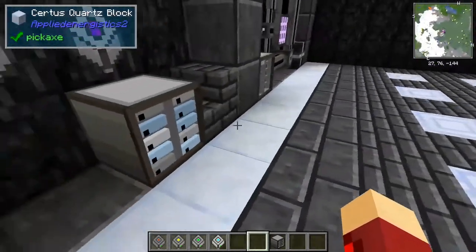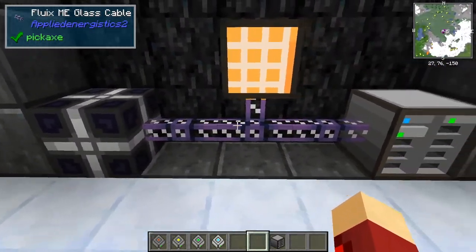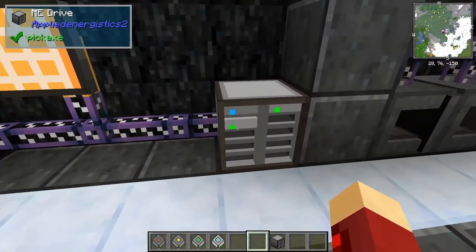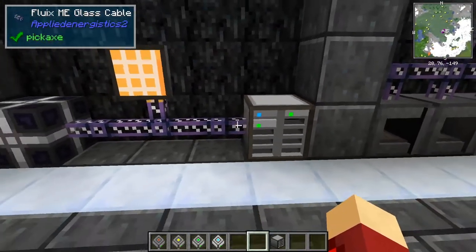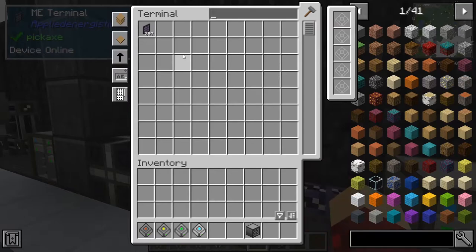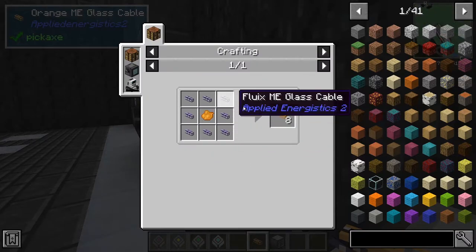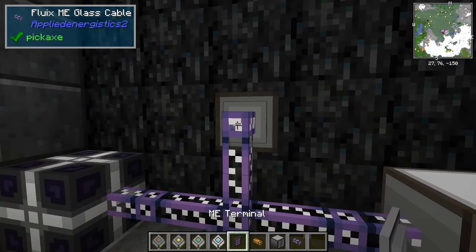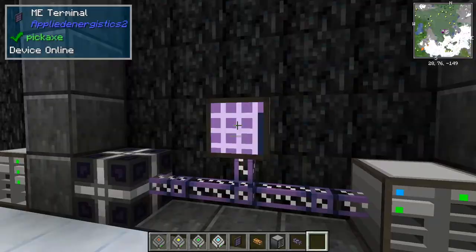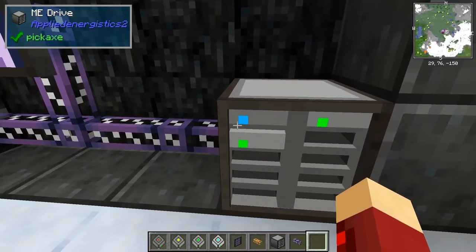Here I've just got a creative energy cell powering all this stuff, and I've got some ME glass cables going into this ME drive which has some 1K, 4K, and 16K ME storage cells. I have an ME terminal here, which is what I'm using to access all the different things. I've got a whole lot of things stored in here, connected up by a coloured ME cable — that's made with one dye and eight cables around it. You can do that for any colour and it'll change the colour of your terminal. The storage is all in these drives — the 1K one is the one holding items as it's got the blue dot instead of green.